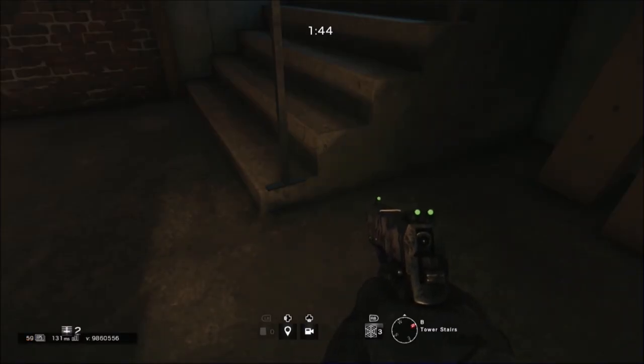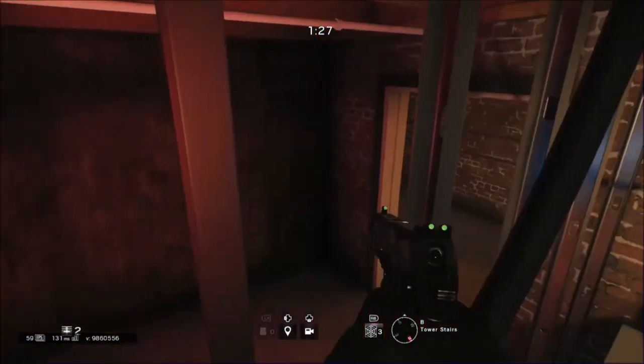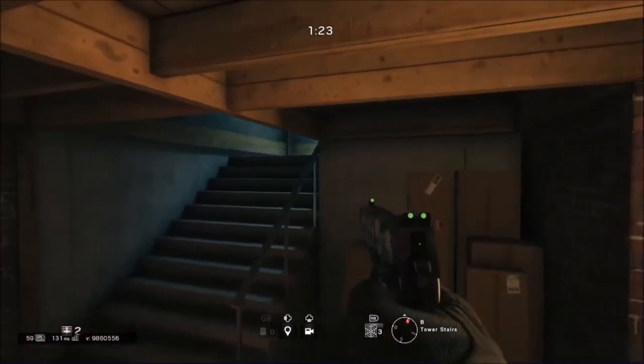This one — you see where my shield is placed — you have to go up against the corner, walk around, and then you can vault above while crouching. And yeah, that's about it.